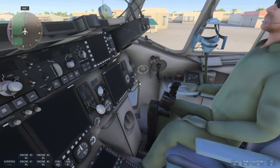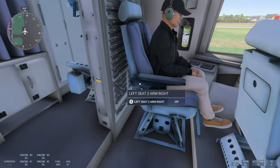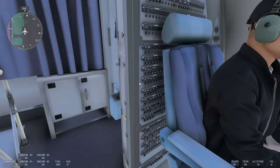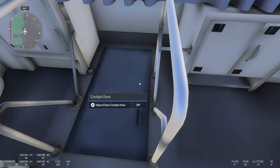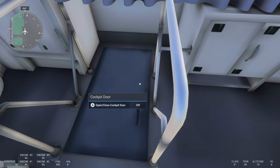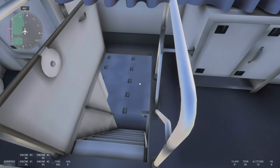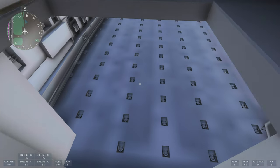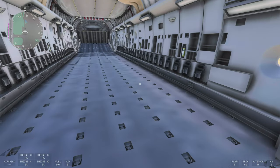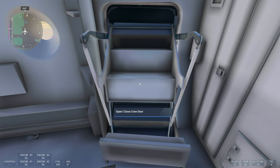Everything is choppy — stuttering and slow. You can see the co-pilot sitting behind me, who is actually the best-rendered thing in the whole scene. Opening the cockpit door, I've clicked A about 30 times and nothing is working. Eventually it opens and we can go downstairs to look at the cargo space, but as I try to open and close that door, I essentially have a full blown crash.